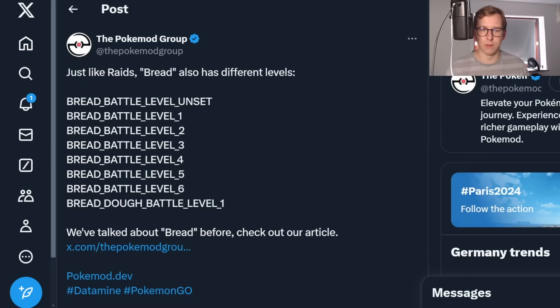For Bread — that's just the normal Dynamax — there are six different tiers, which we have something similar to already in Pokemon Go for Raids. The sixth tier is usually for special Pokemon like Mega Latios and stuff like this. For the Bread Doe battle, there's currently only one level, which I would imagine is going to be for all of them. We're going to take a look at all the Gigantamax forms as well.